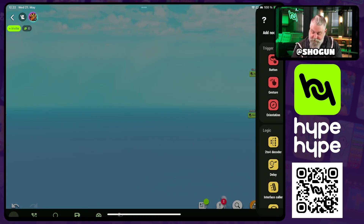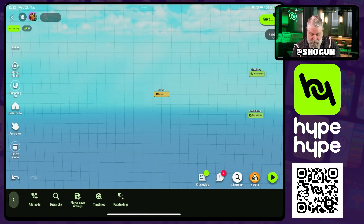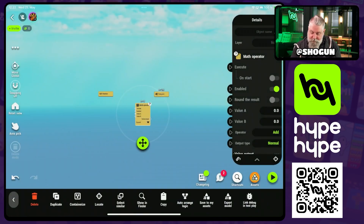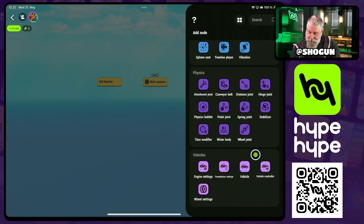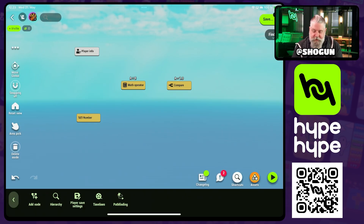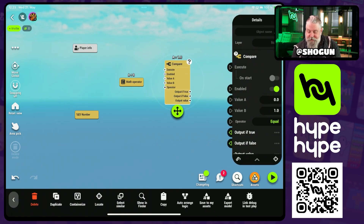To do that, we're going to need four nodes. From the logic category we're going to need a compare, a number, and a math operator. From the meta category, we're going to need the player info node. What we're going to do is take the total number of referrals the player has and subtract the number of referrals they have already redeemed, then pass that value into the compare — this will tell us if the player has any more referrals to redeem.